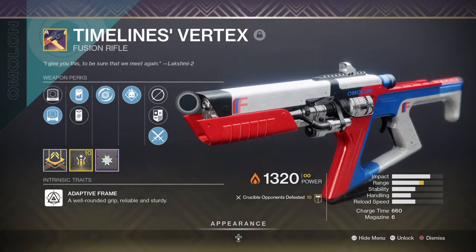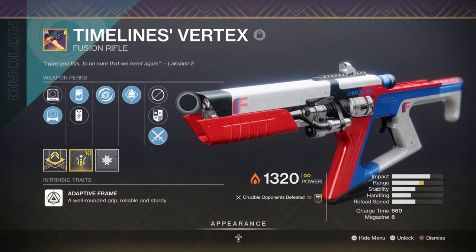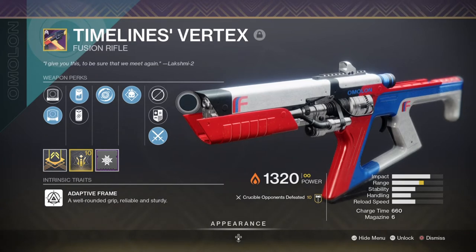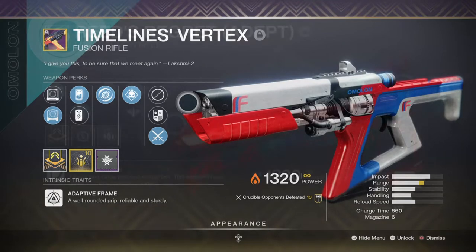Please note that the following build does not use the Particle Deconstruction mod, as we're using that space for two other mods that play a vital role within the build. Because of this, choosing which secondary weapon is best is down to personal use and how often you tend to use it. I would recommend sticking with the melee theme and getting a weapon with the Swashbuckler or Harmony perk, as both will benefit you.